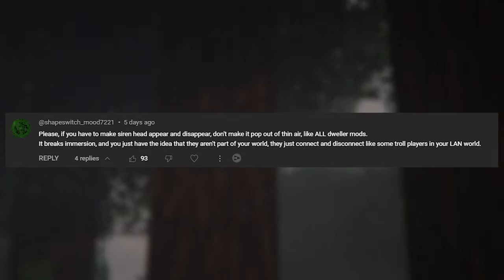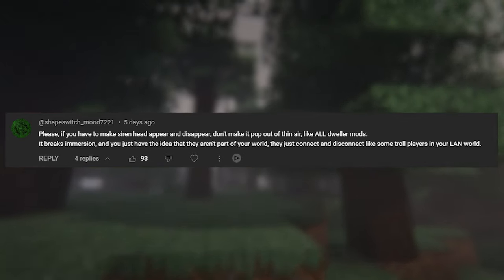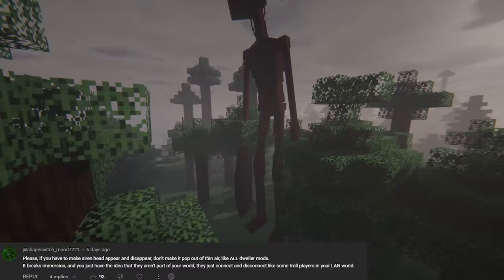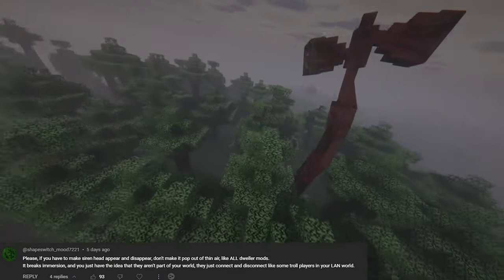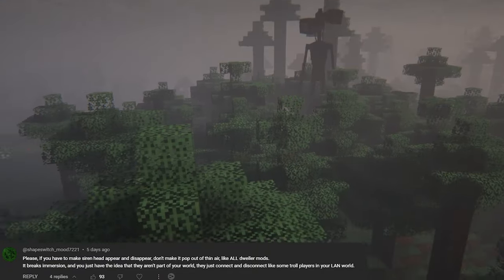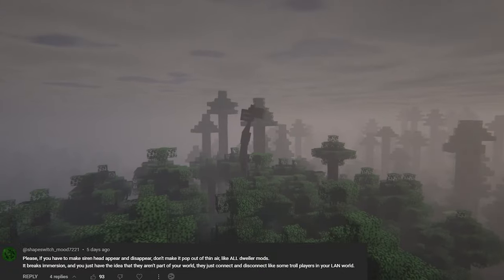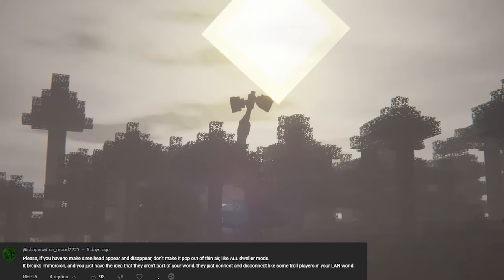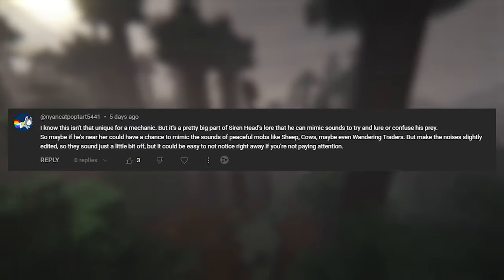One comment asked: please, if you have to make siren head appear and disappear, don't make it pop out of thin air like all dweller mods. Yes, absolutely — this is something I told the devs immediately when we started working on the mod. We do not want siren head to just disappear immediately or appear in front of your face. He's gonna have his ways of coming in so you will never see him pop out of nowhere, and most importantly he's always gonna disappear in a way that makes sense, like he's gonna run away or something. It's actually gonna feel like siren head is in your world all the time.